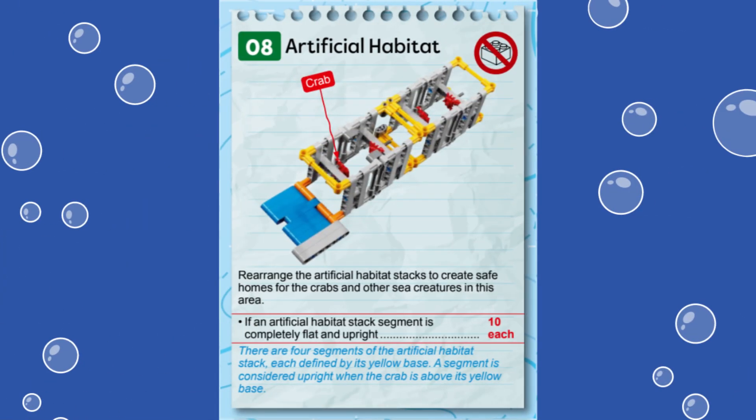In this video we are showing you a solution for solving Mission 8, called Artificial Habitat, from the First Lego League Challenge Submerged robot game. This mission represents an artificial habitat that provides safe homes for crabs and other sea creatures.